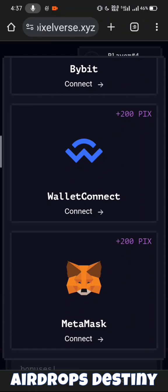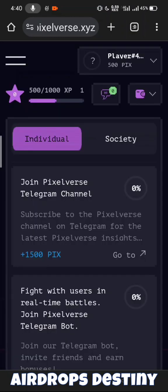You should use the Kiwi Browser or Mises Browser. Try to get more points to earn — it is a good drop, with good partners you can find.